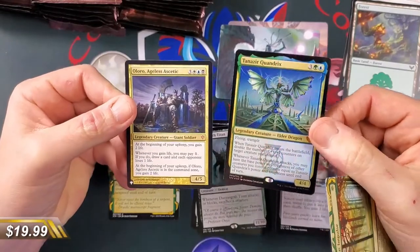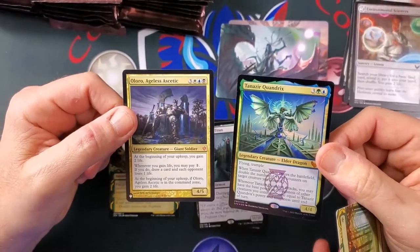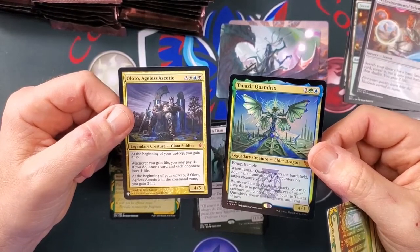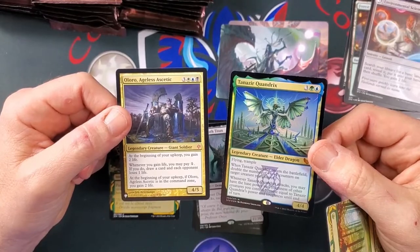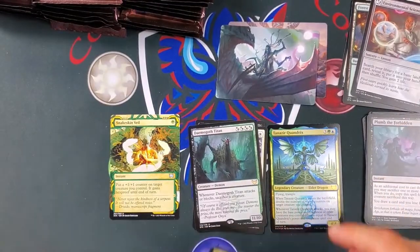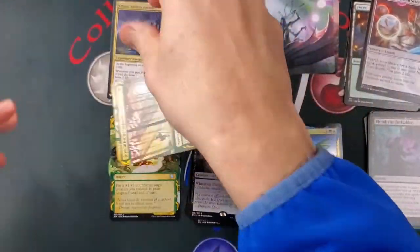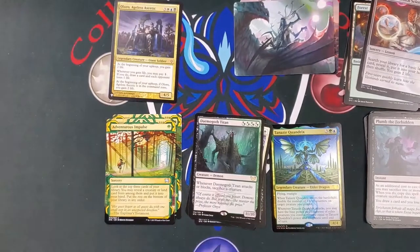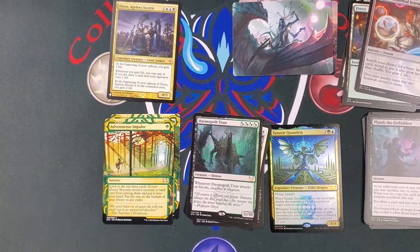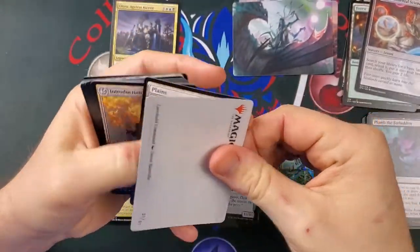And we got Aloro Ageless Ascetic — a list card, very nice. This was a commander from one of the commander decks. At the beginning of your upkeep you gain two life; whenever you gain life you may pay one mana, if you do you draw a card and each opponent loses a life. And if he's in your command zone, you gain two life. Tana's here is just awesome — great commander. He's meant to be used with the pest tokens.